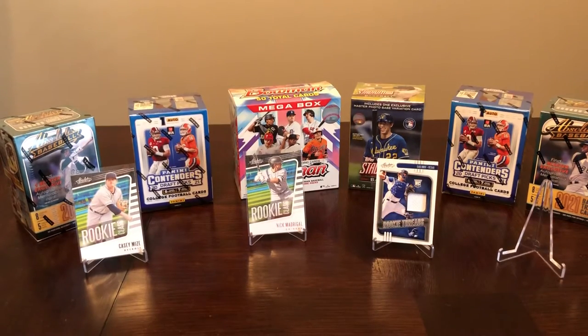We had three cards worthy of the podium for the 2021 Absolute blaster. The best-looking card is the Rookie Threads Sam Huff relic card. I also personally like the Casey Mize green parallel rookie class insert. Let's see if our Stadium Club can meet or beat.